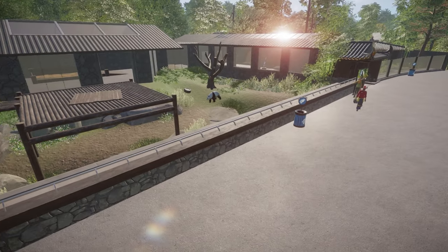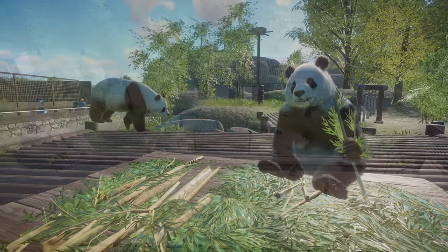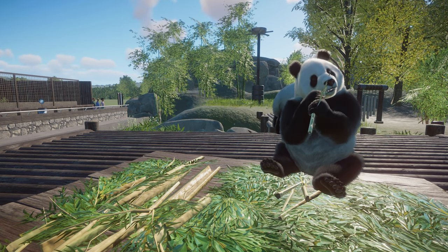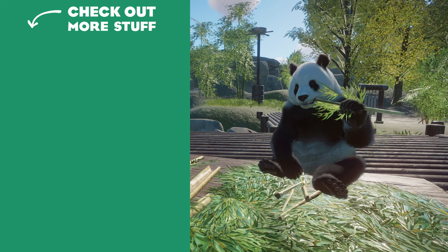Next week we'll be starting with a bunch of exhibit animals again — there's an awful lot of those grouped together in alphabetical order. Following that we've got some classic zoo animals that you'll find in pretty much every zoo in the world, so I'm looking forward to that. Thanks for watching today's installment — I'll catch you in the next one.